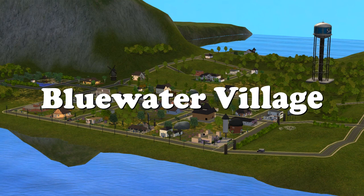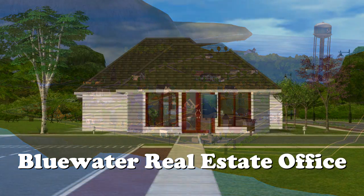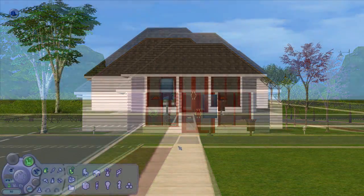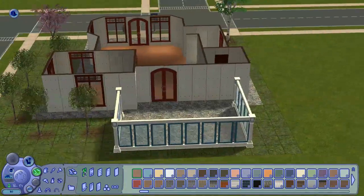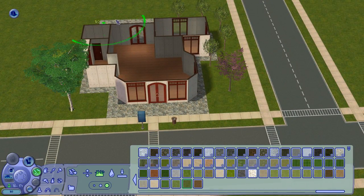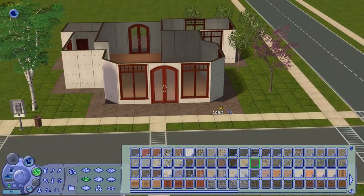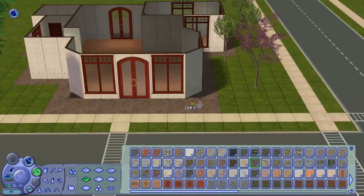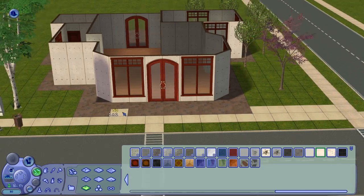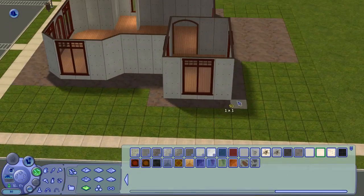Good morning, day, evening, night — whatever time you're watching this. We're back in Blue Water Village, this time with the Blue Water real estate office. I had no idea how a functional real estate office would be run in The Sims 2, so I asked and a lot of people helped me out. The first video is going to be me fiddling with a roof.